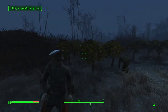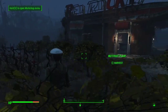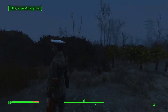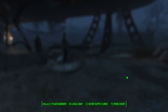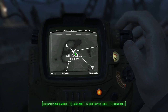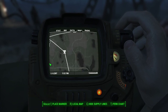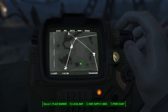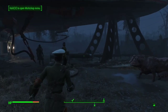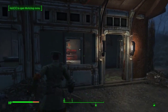Ladies and gentlemen, I present to you the Red Rocket Truck Stop. There's not too much going on here — we're using this as a staging ground. A lot of our supply caravans come to this point or go out from this point to connect a lot of what we have in the wasteland. If we go into our map, we can show our supply lines — you'll see that Red Rocket kind of serves as a main central point for a lot of them.